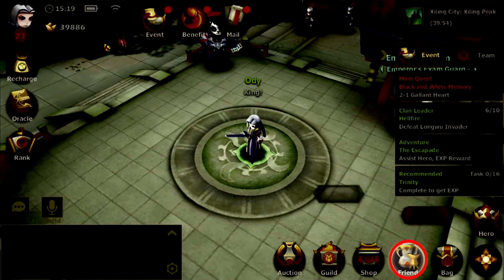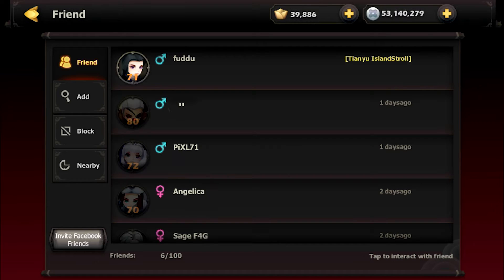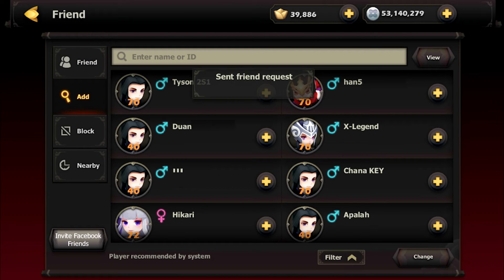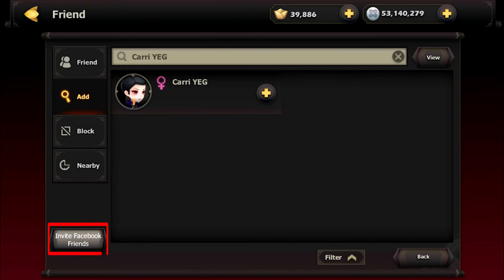In the friends menu, you can manage your friend lists. You can check who's playing Final Odyssey around you as well. Don't forget to invite your friends through the Facebook button.